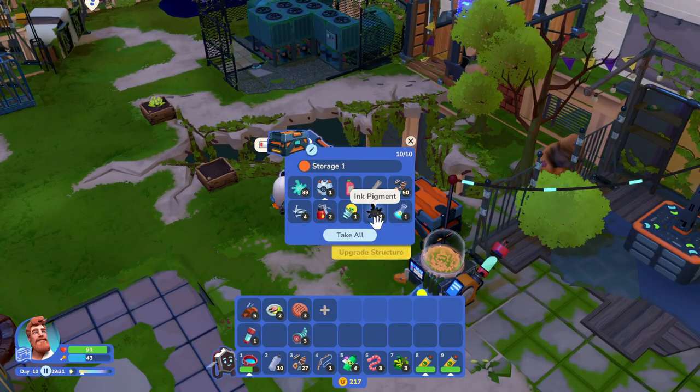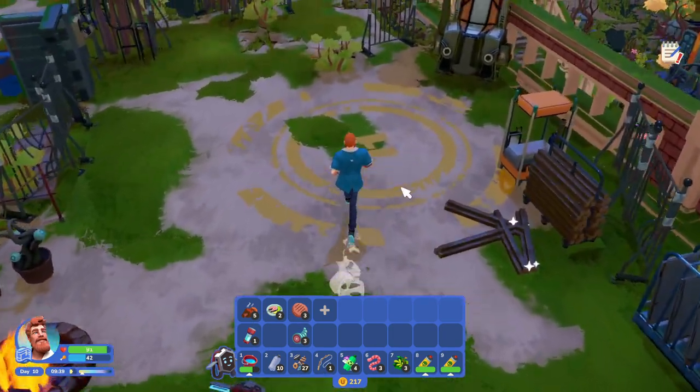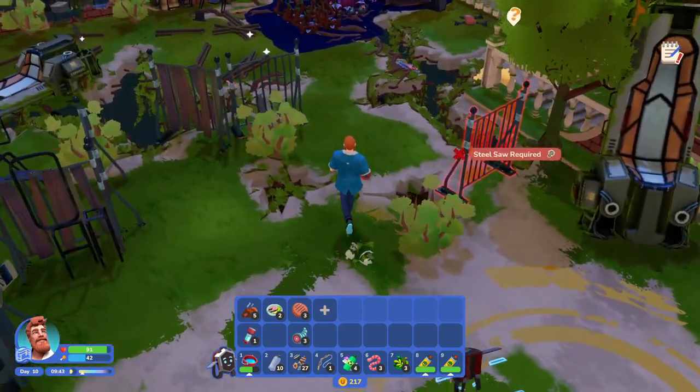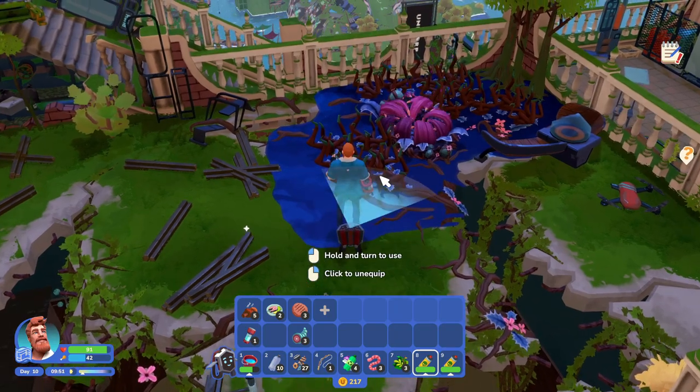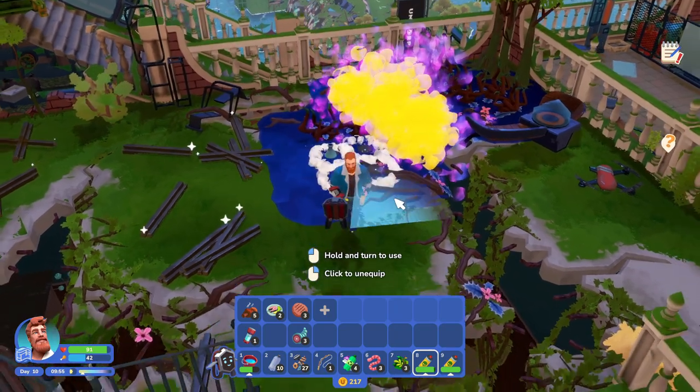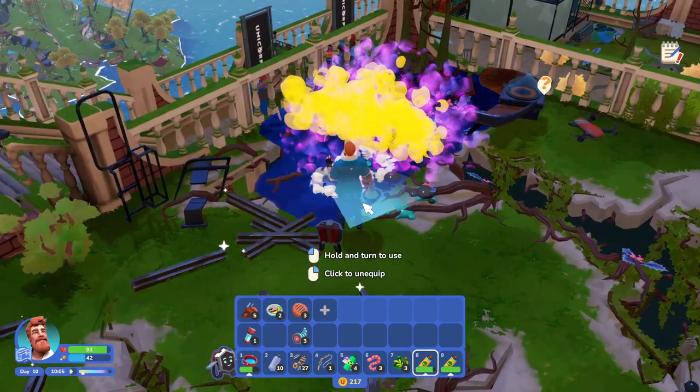We need to get our minion a charger, so that's what we're going to be working on today. We even went on some expeditions which we're going to have to go on again, because you're not going to want to miss these — they're really fun. So we're going to have to do these again.